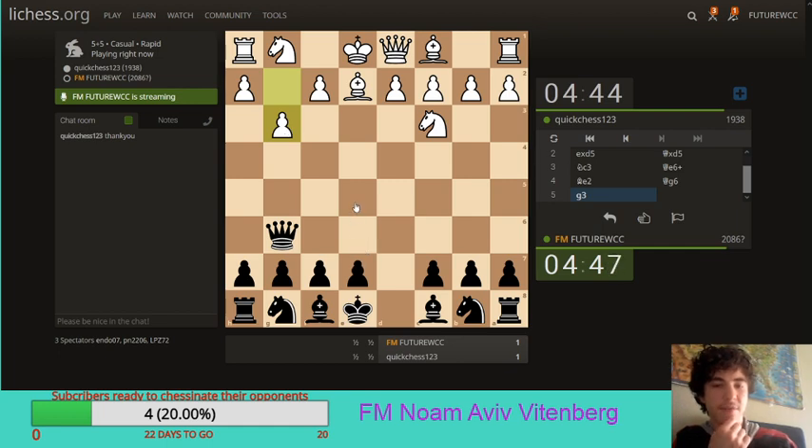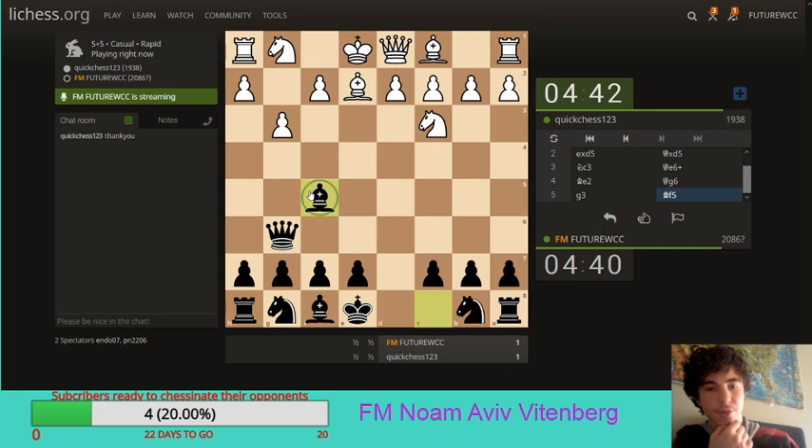Can I try and go e5, or is that overextending? I wonder if e5, knight f3, knight c6 is possible. Though it seems to be too much of the good stuff. Let's just go bishop f5 here, get the bishop out. Threatening a pawn on c2 as well.